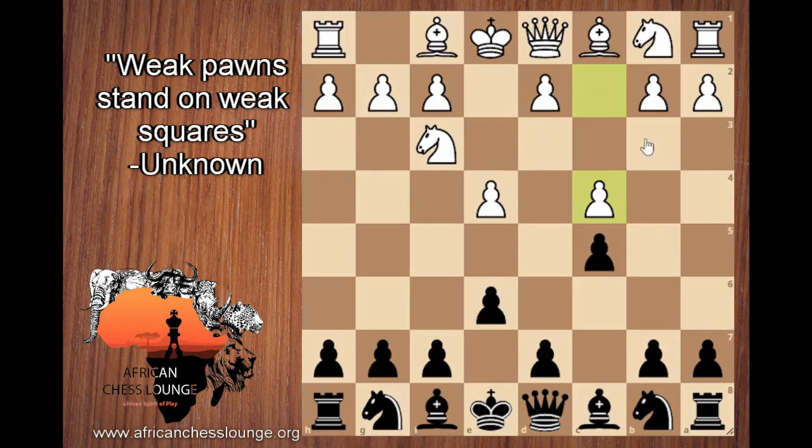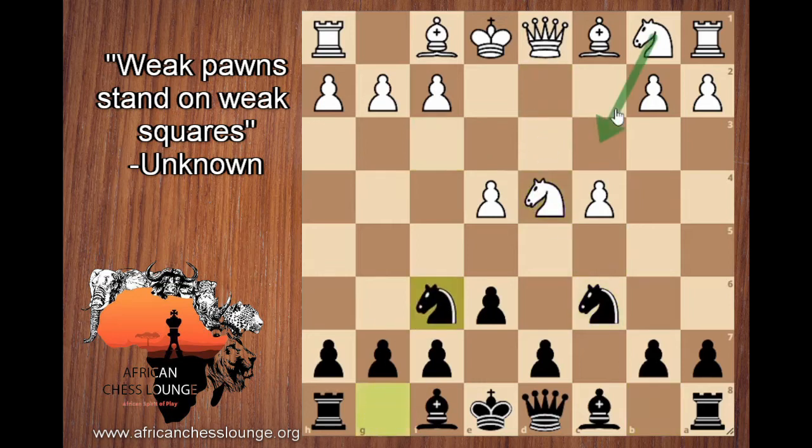Is that a problem? It can be. So black gets a piece out, attacking the d4 square and developing a knight — makes total sense. And white does this because white doesn't want to have a backwards pawn. If white kept the pawn there, it would be backwards and weak. So white just gets rid of it.